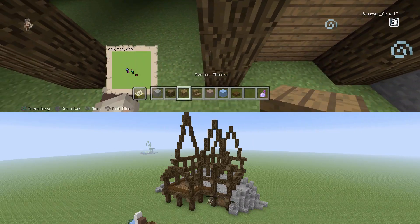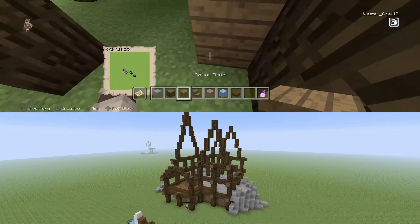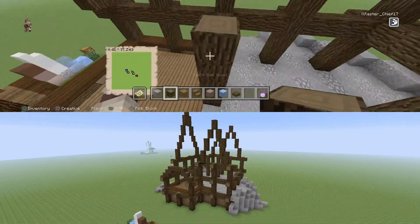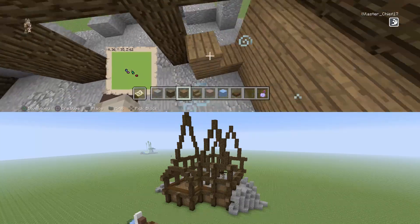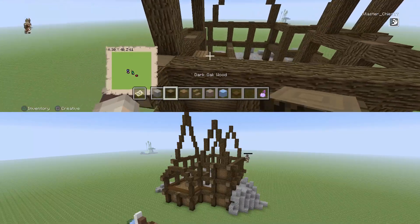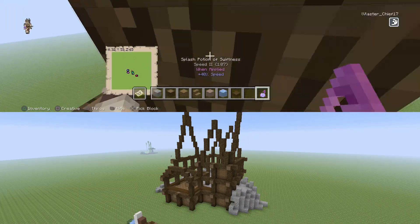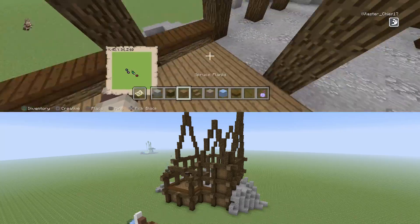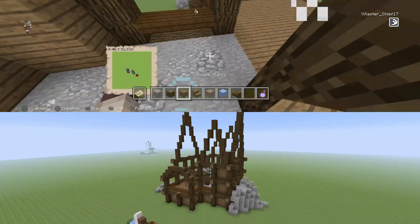Once you've got your framework to your liking, it's time to fill in the house — step number four. With your main blocks, my main block for filling in the walls was spruce wood logs. You can use any sort of wood you desire, but I used spruce wood. In my build, I used dark oak wood for the pillars and beams while I used spruce planks for the walls. Start by filling each area and don't touch the roof just yet — that's the next step. So firstly, just fill in the walls.